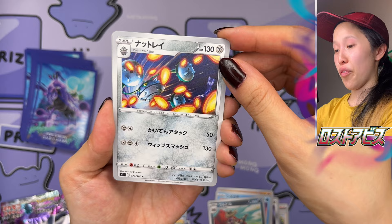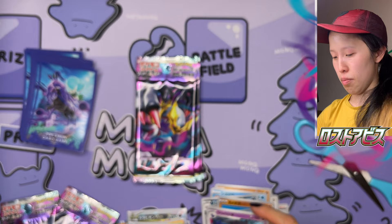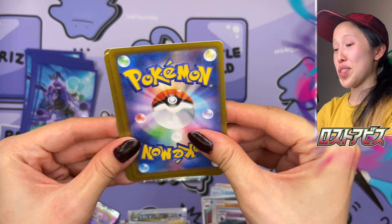Crocolaw. Ferrothorn has an intense artwork here — looks like it's having quite an intense battle, looks like Bullet Seed. We have Binacle, Rockruff, and a Lost Zone Bewear. Gonna take another sweat break — oh my gosh, there's so much paper on the floor now. I hope you guys are enjoying this — this is such a fun set.